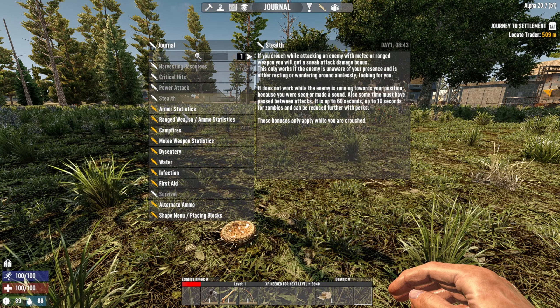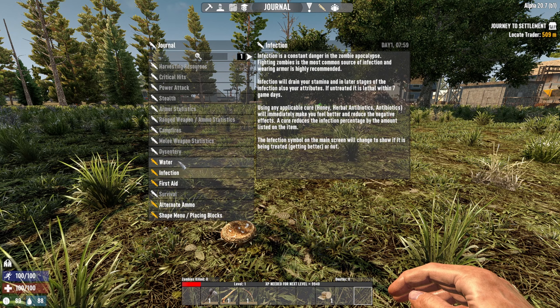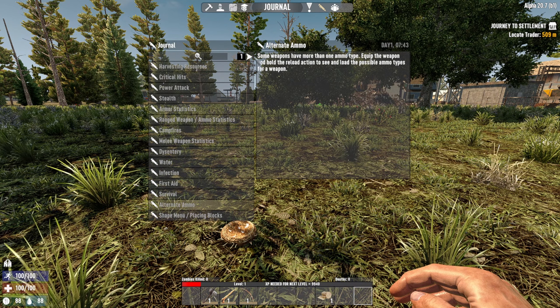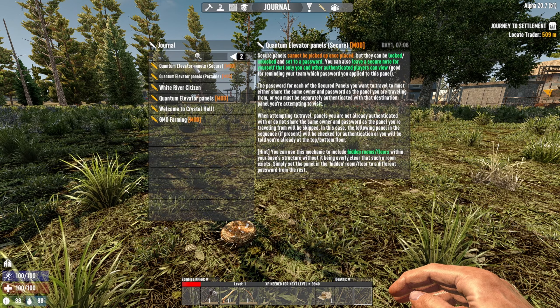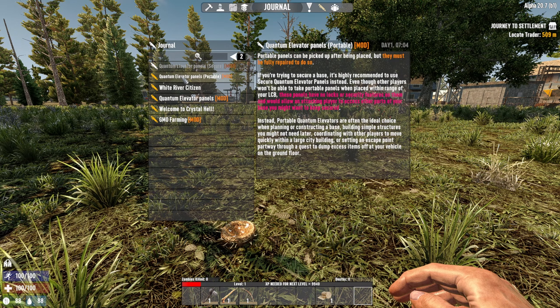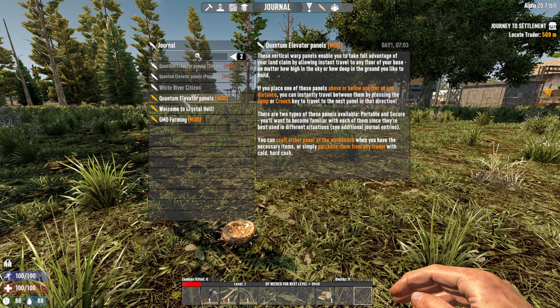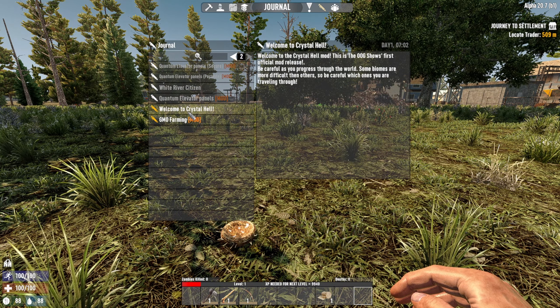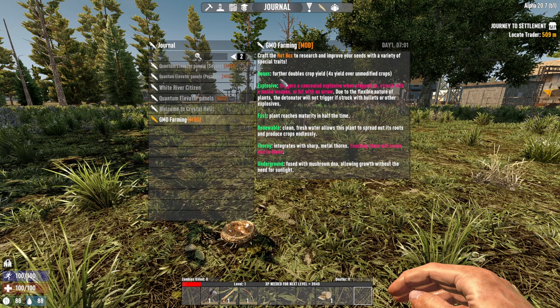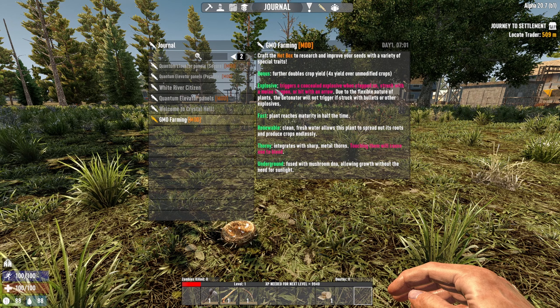Stone... I want arrows. Why can't I make a stone arrow? Oh, I have to make arrowheads and shafts. Get rid of this stuff. I know there's something I probably should read. Quantum elevator panels — okay, that's about an elevator. It's fine, I don't need to read that right now. There's something about farms — special seeds.